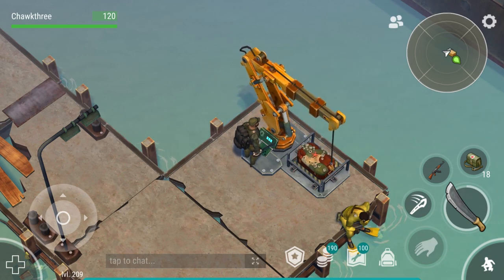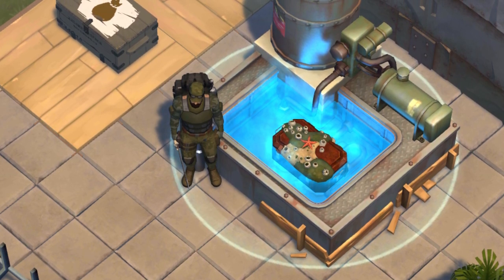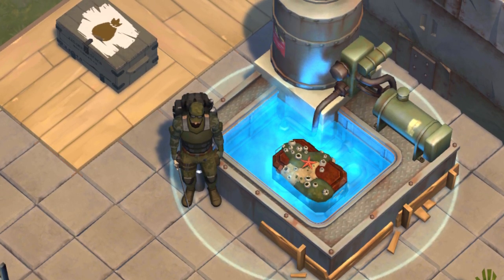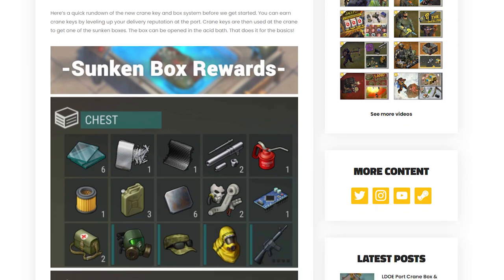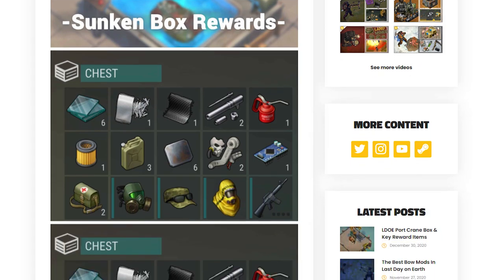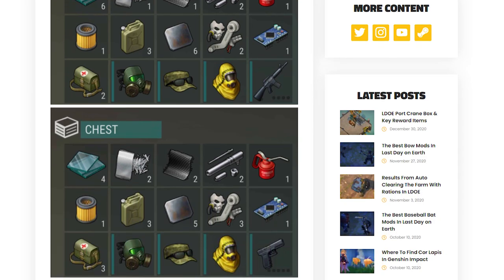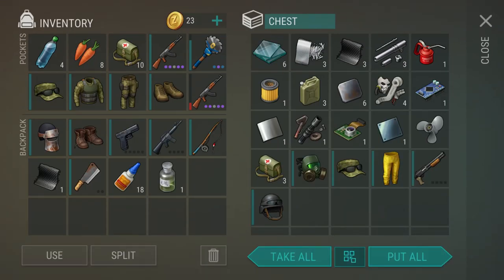The other way that you can get valuable boat materials is by opening up the sunken box. Here's a bit of a kicker: you are going to need a completed acid bath to clear it off to open it. I had to complete my acid bath just for this update because previously the only reason you really needed it was for infected boxes. My fourth sunken crate was actually really good because your reputation with the delivery system directly impacts the loot you're going to get in your sunken boxes. So later on, as you level up your reputation, you will get better loot.